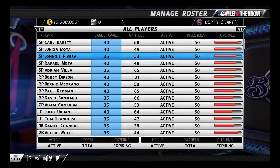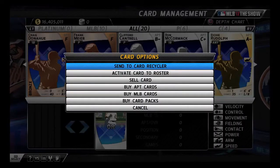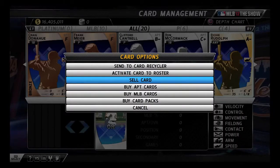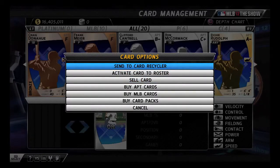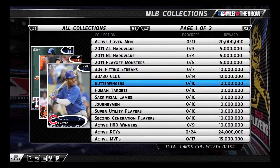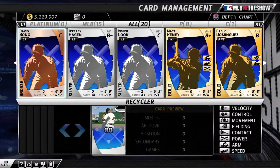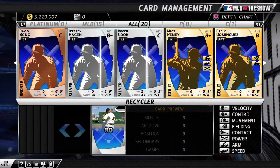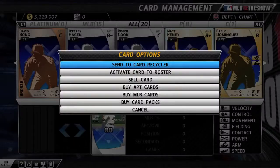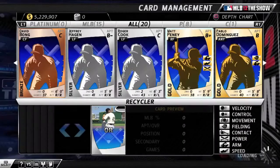Spend your budget wisely to train your players and develop your roster. From the card management screen, you can activate, sell, and recycle cards. If an MLB card is part of a collection, activating or recycling it will automatically add to the proper collection. Activating a card transitions them into a player and fills a roster spot. Once activated, a card can no longer be recycled or sold.